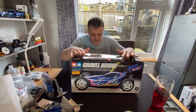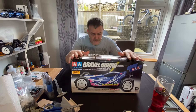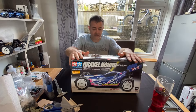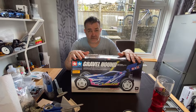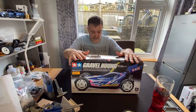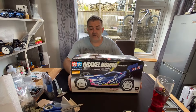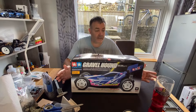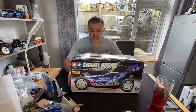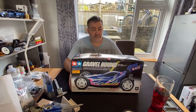This is the Tamiya Gravel Hound, part number 58328, on the DF02 chassis. It was released on the 23rd of June 2004 and ran until 2014 - a 10-year run. As we know with Tamiya, we like the fact that they run their cars for a long time because you can always get spares and always buy one.